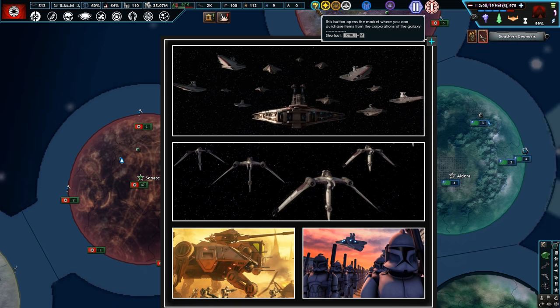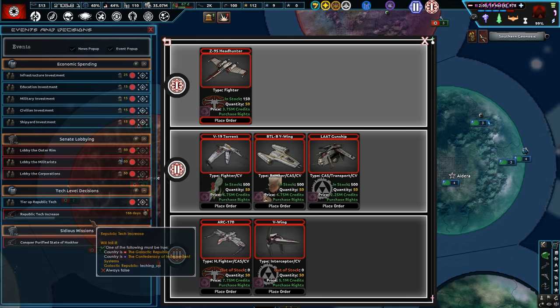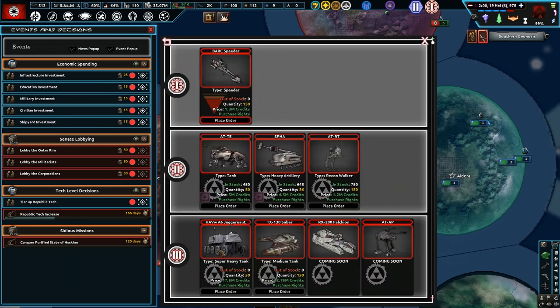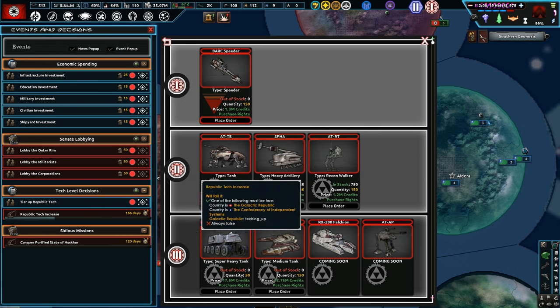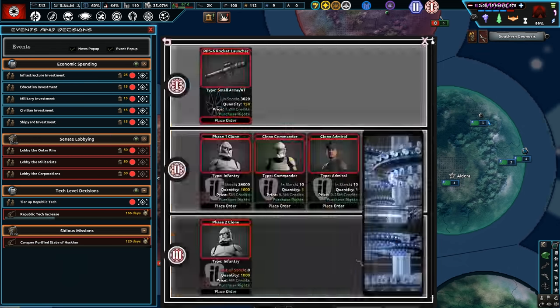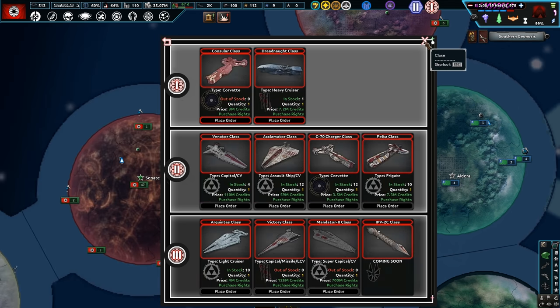Let's try and get some of these cruisers in, and some Head Hunter Fighters as well. We want to eventually get gunships in. We need to get our tech up, which is going to take 166 days. We'll get some AT-TEs and some heavy artillery as well. Phase 1 clone troopers, and then we can get Phase 2 Clone Troopers in a while. We'll also get Republic Commandos as well.